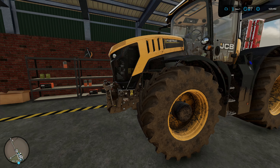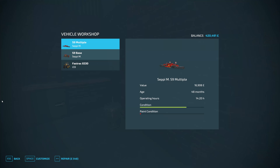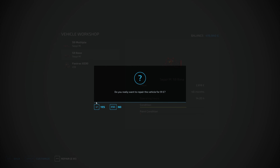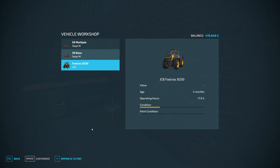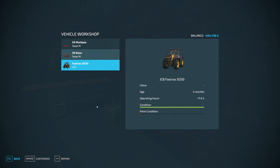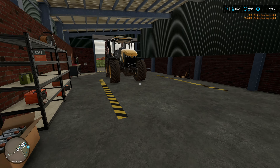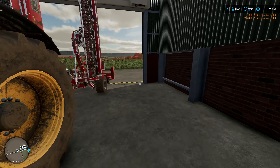Refueled the Fast Track and now we're going to get both mulchers repaired. £81 for that one, and £15.7 for that one - a little bit more pricey, but that's done. So that can probably stay there for now.